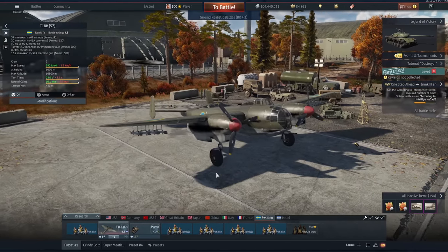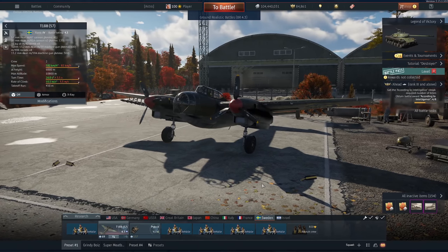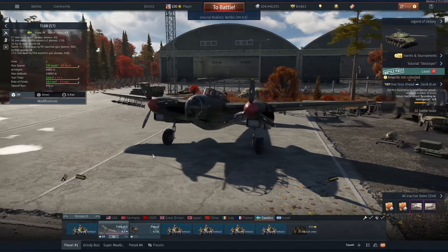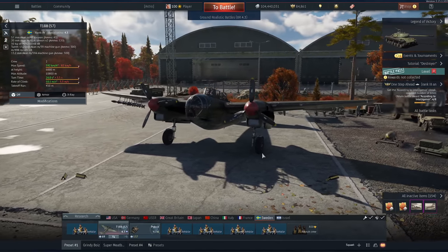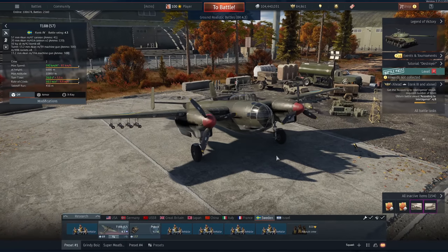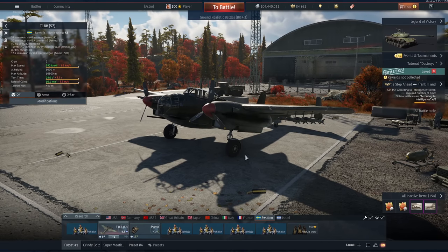The T18B-57 is the focus. We're going to take this out into ground RB. We've got 8 rockets that all fire individually, and 4 bomb drops that drop 2 at a time. Pretty cool plane, but at a very high BR for ground RB. This thing costs double that of a fighter with ordnance and it's very easy to take down. It's massive. It's pretty fast at altitude, but when it gets towards the ground it just turns into a massive whale - very difficult to control, difficult to get guns on. Imagine a duck with some extra power. Let's go into battle.